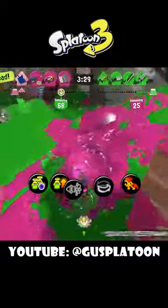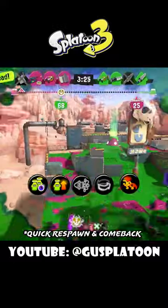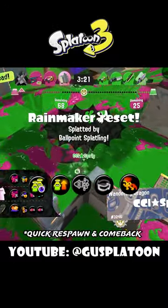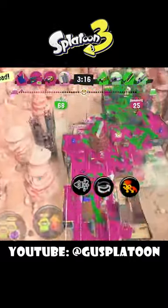Quick Respawn is your safety net. Because you're going to be playing aggro, and if you can't secure a pick, or if you're able to at least get the assist and you die, Quick Respawn will be there to get you back on the field faster so your team doesn't have to struggle too much at a numbers disadvantage.